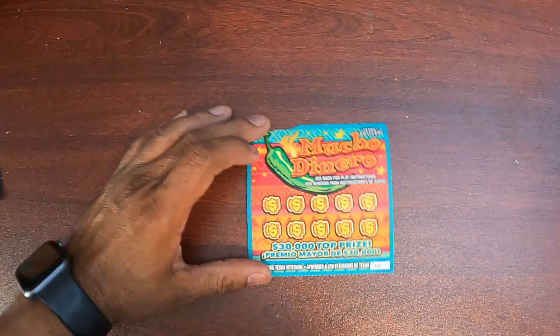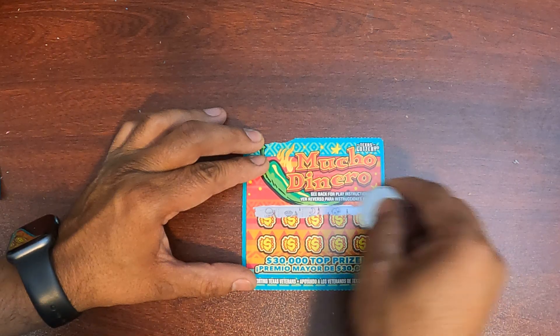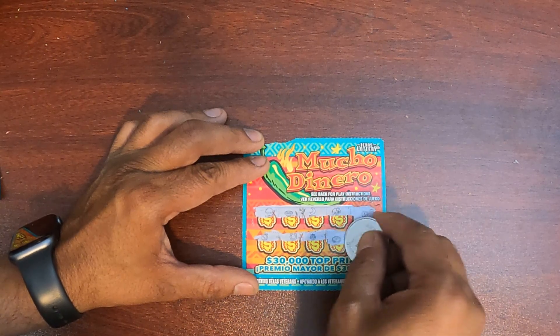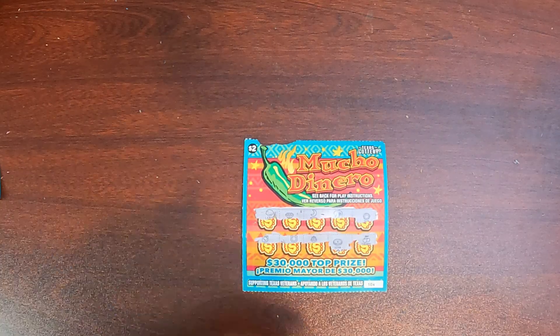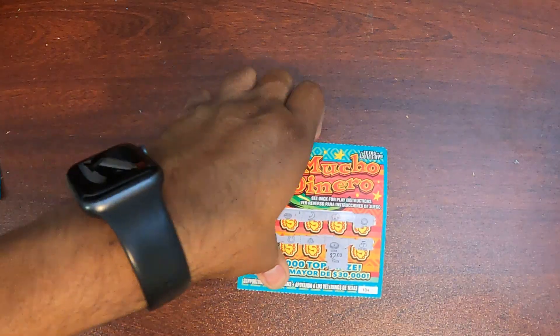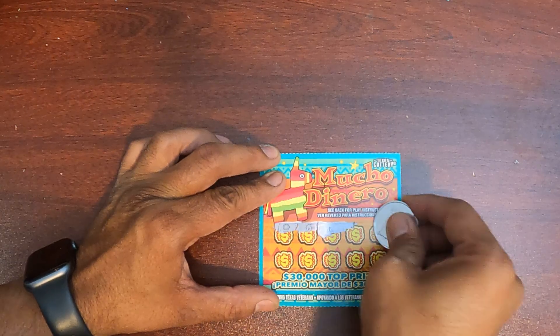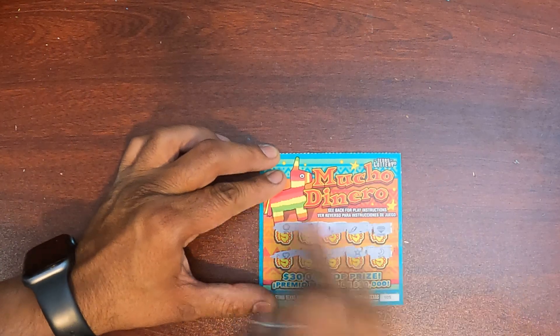Nothing on ticket 103. Ticket 104 — there's a coin! Alright, let's see what we got. Coin symbol — two dollars, good. Ticket 105 — nothing.